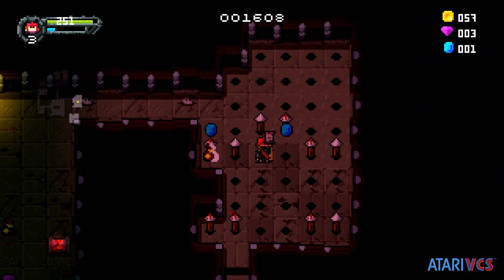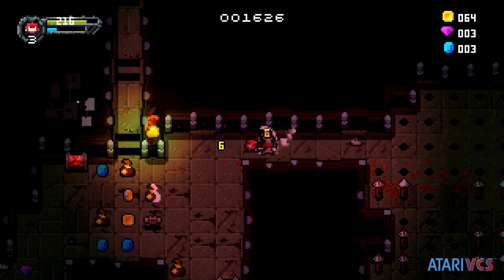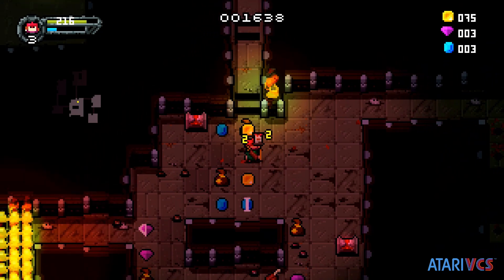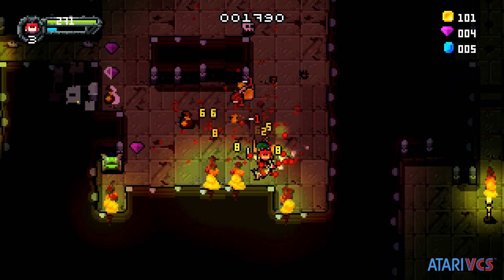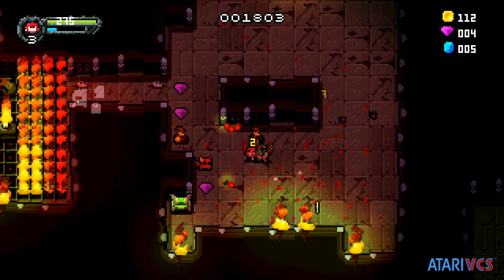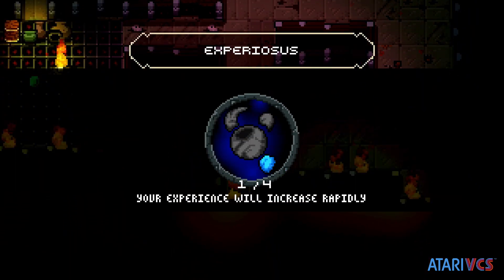However, the game itself continues the first game's strengths, the biggest being that it's a gauntlet-like on the VCS, which is a style of top-down dungeon crawling that had been lacking on the VCS until these two games hit the store. Heroes of Loot 2 also offers character classes with different weapon styles, and a bunch of puzzle-like and sometimes item-based secrets throughout.